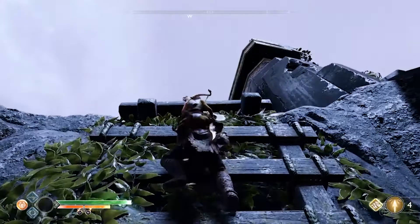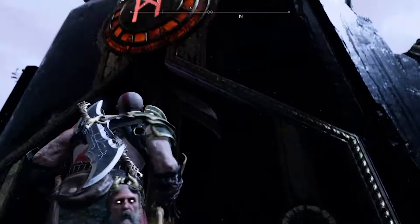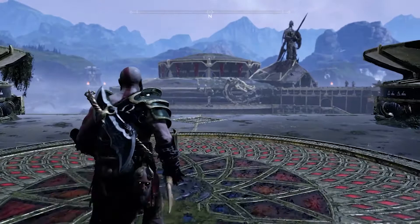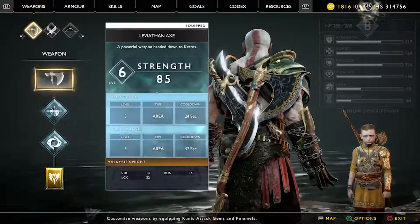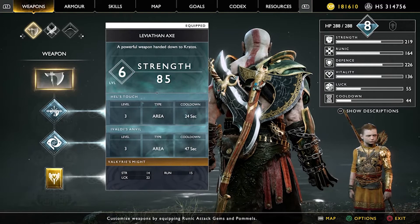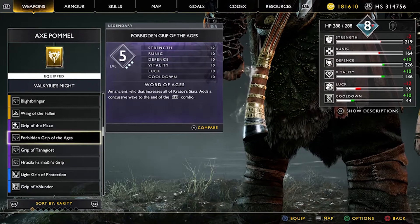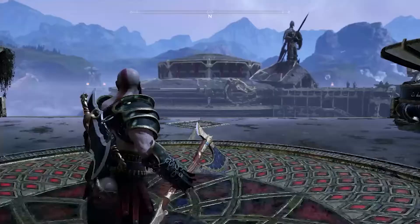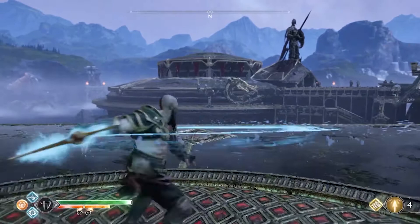So the back of the tower — this is the alternate way in. I've fully upgraded the Pommel now, the Forbidden Grip of the Ages up to level 5. That's pretty good because it's got stats for everything — it increases everything and it adds that wave at the end. Not bad.